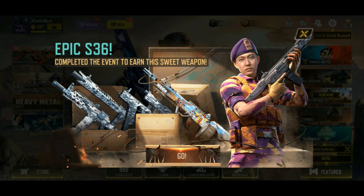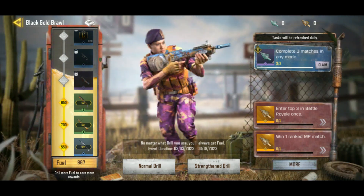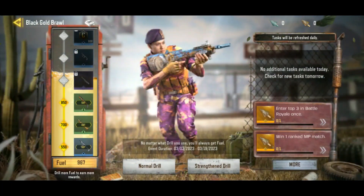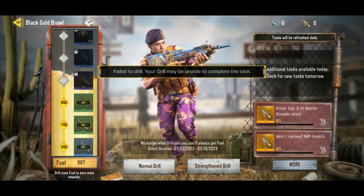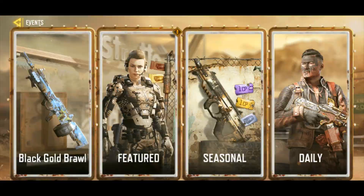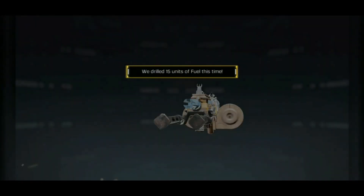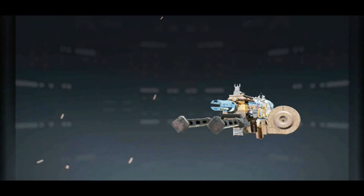The new epic S36 — we're going to complete this event. I think I've got enough drills here. Let's see if we can unlock this S36. You have to go out and go back in. Okay, normal drill only — 20 normal drill. There we go, there it is.